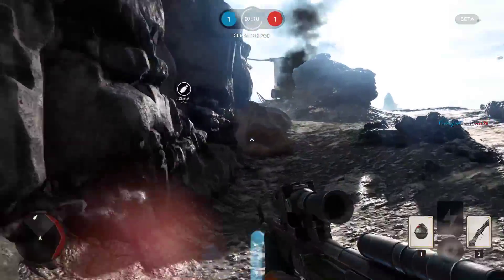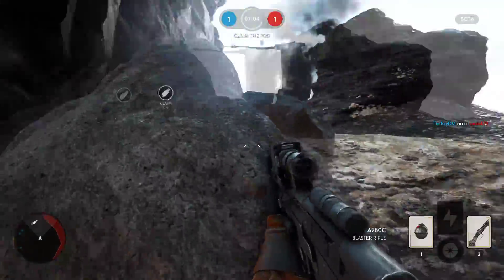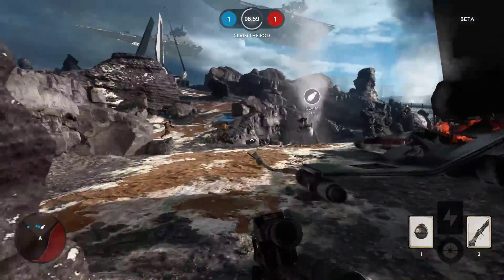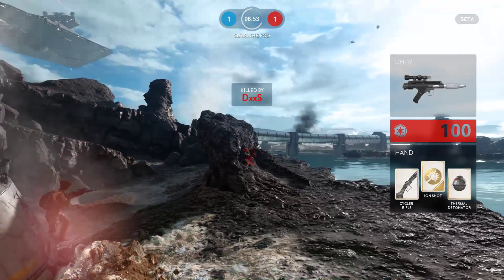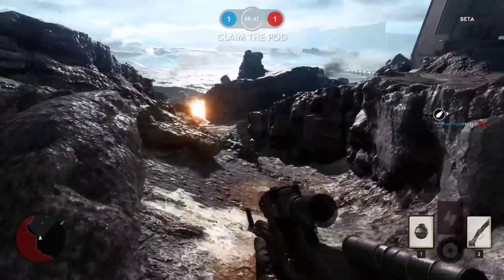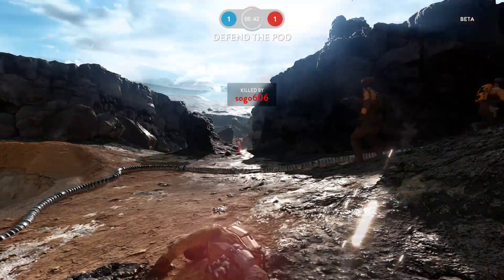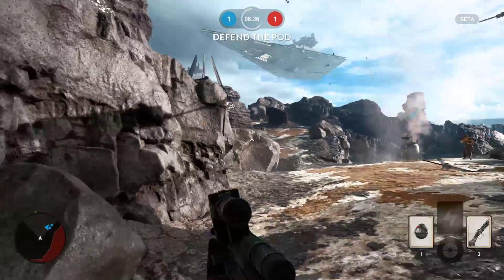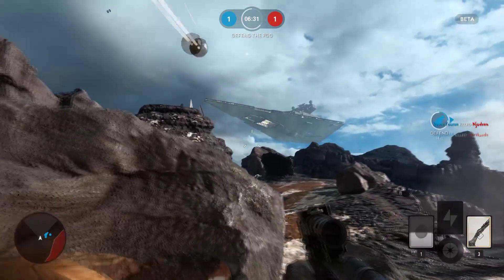Overall I think it's pretty decent. The Tatooine survival is alright — it's basically Gears of War's horde mode. You only get 6 waves in the beta but it's 15 waves in the final game. There are other modes to look at: you've got survival on Hoth, there's Endor, there's the Battle of Jakku DLC, and another assault-type mode on Endor. We got to see them in the menu as placeholders but never got to actually play them.